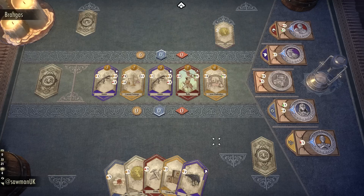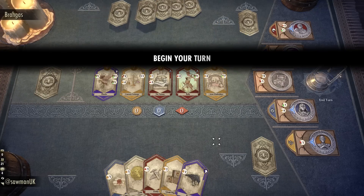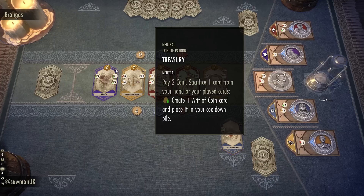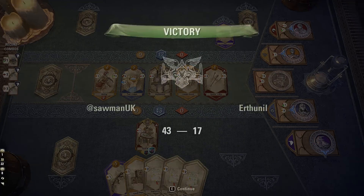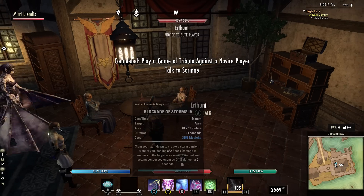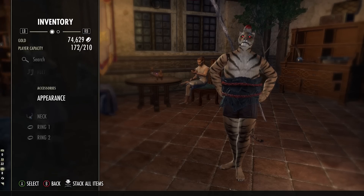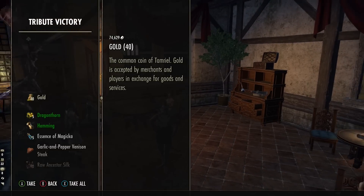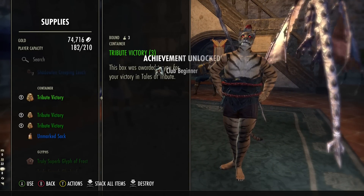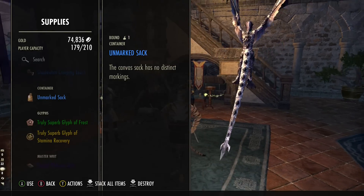Tales of Tribute was a Hail Mary play by ZeniMax to try and get you interested in this chapter. They really did go all out — they even got Billy Boyd to voice the tutorial, which you can't skip. And guess what? It doesn't matter how famous Billy Boyd is, I still think Tales of Tribute is dog shit. Before anyone says I just haven't played it enough — I've played it for hours. The fact is, Tales of Tribute relies on RNG as opposed to skill, and the leaderboards are based on how much you play, not how skillful you are. If this was a standalone game, I wouldn't pay for it. If it was a mobile game, I wouldn't even download it for free. So why would I pay 30 quid for a chapter based around a card game?